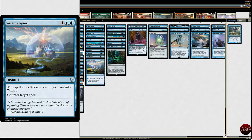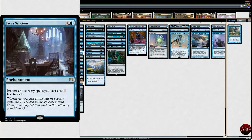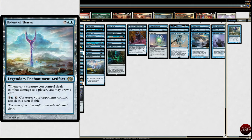Wizard's Retort — it's pretty good if you have a wizard out, and Toleran is a wizard, so it works. Fact or Fiction — reveal the top five cards of your library, an opponent separates them into two piles, put one pile in your hand and the others into your graveyard. So yeah, it's basically just make a drake. Jace's Sanctum — instant and sorcery spells you cast cost one less, and when you cast an instant or sorcery spell, Scry 1. Bident of Thassa — I bought way too many copies of it, I have like five copies on my Mythic account.